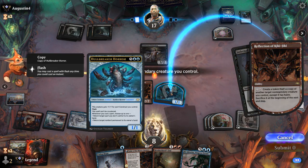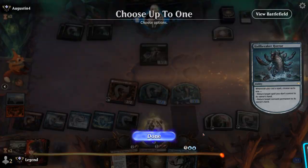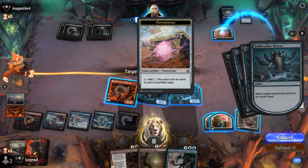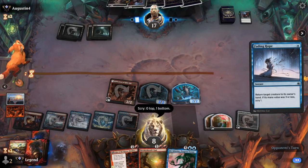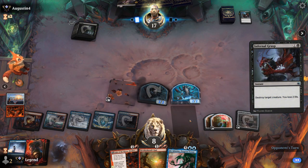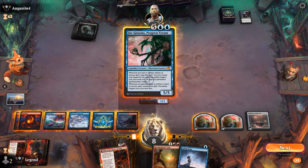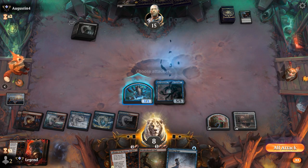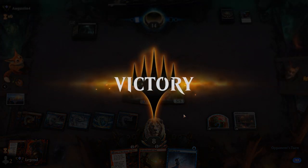Opponent still goes after Reflection so we get to keep Hullbreaker, and now we're pretty far ahead on board. I can just cast Gingitaxius which will blank their future removal spells — if they still somehow kill it we'll bring it back with Hullbreaker. Nothing to bounce. Now if they have Invoke Despair in hand it's not going to be very effective. We got to see our Dollhouse reanimator deck in action and it seems to fare pretty well against most of the midrange decks in the format, since we have just enough interaction to keep up and our late game tends to be more powerful than whatever the opponent is doing.